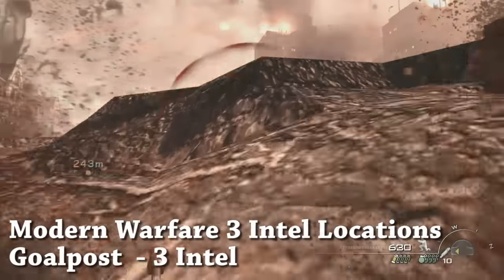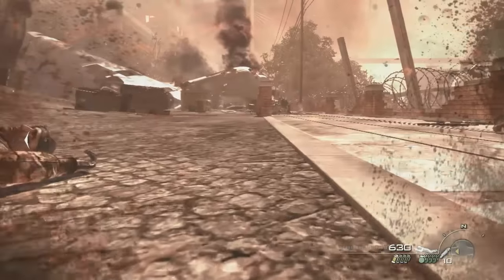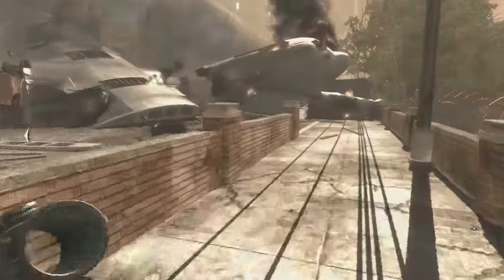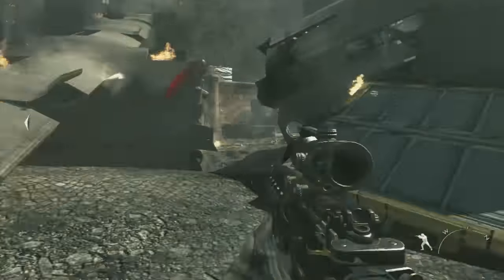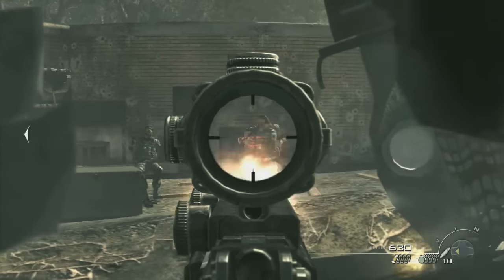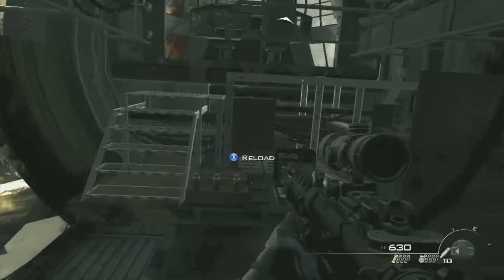There are three Intel on this level, Goalposts. The first one is at the very beginning of the level. After you make your way up off the beach, as you're following the tanks up to a little bit safer area, make your way all the way over here to the right, and in the nose of this crashed plane is the first Intel.